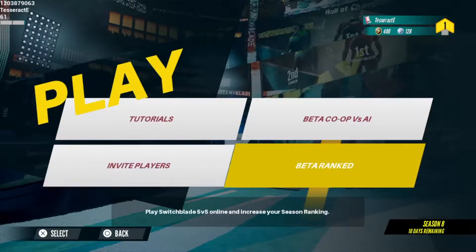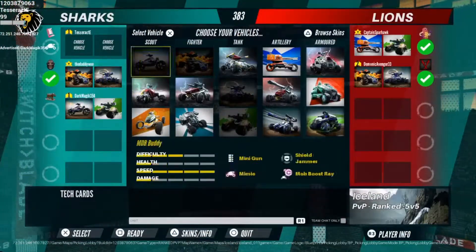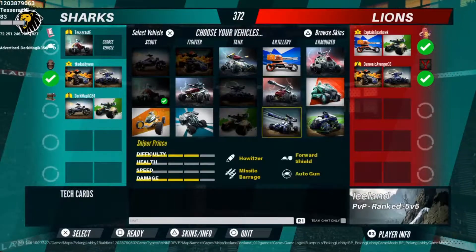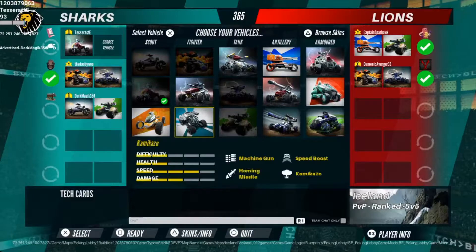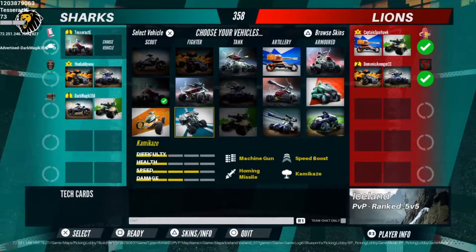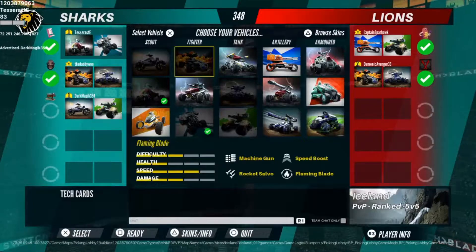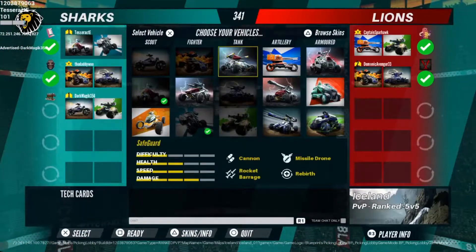So let's tempt fate even more and go into an online ranked match. Here you pick two vehicles that you're going to have for the match, split up into a couple of different varieties that favor speed or power, or just a big tank type of thing for damage. I'm guessing artillery is probably for long-range sniping. I decided to grab one all-around fighter and one scout to zip around in.